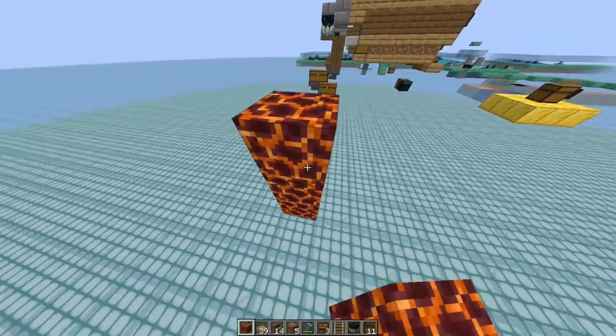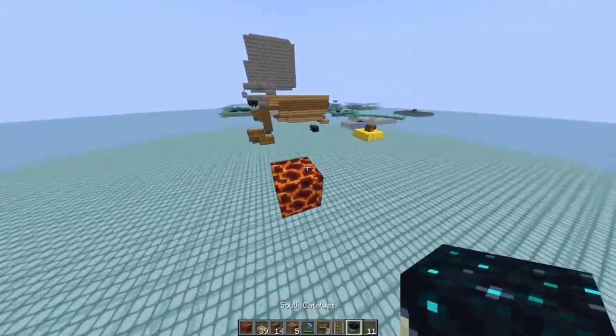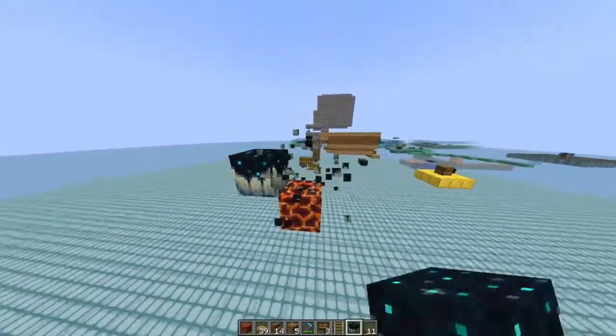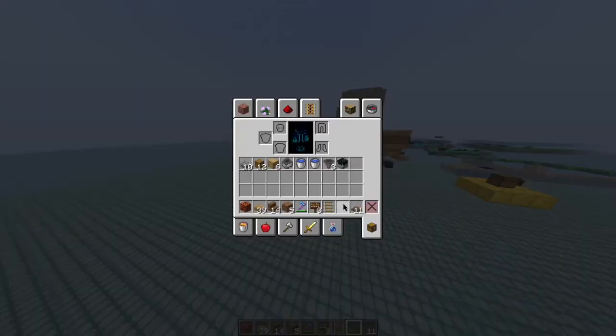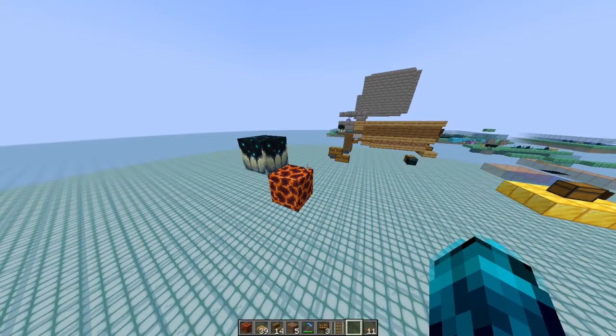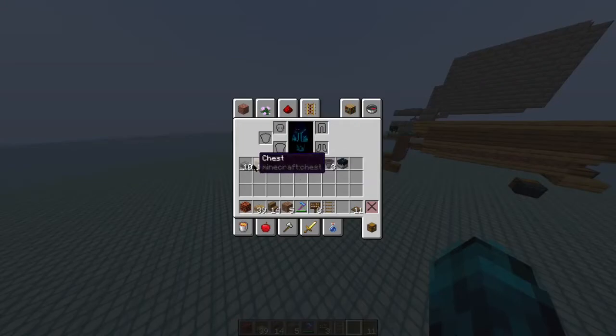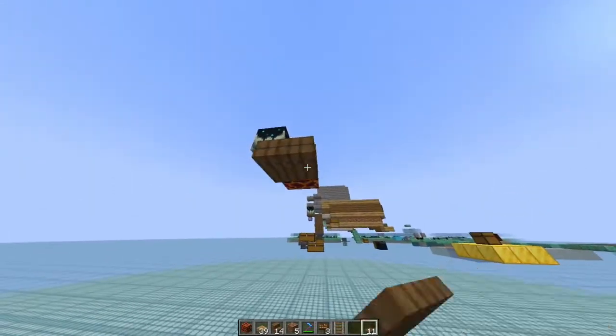First step: we build up four blocks — and that's the last one. After that we place adjacent to it a Sculk Catalyst, which we need to generate the Sculk veins and blocks. After that we will continue with making the collecting system for the mob drops.